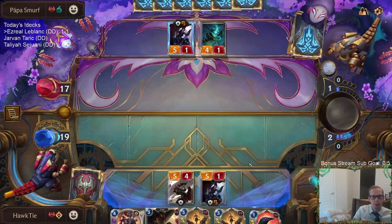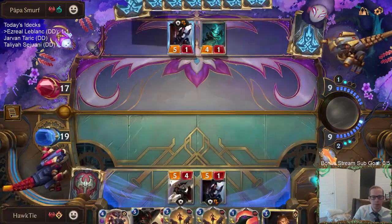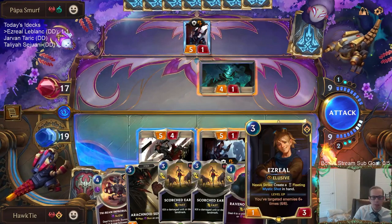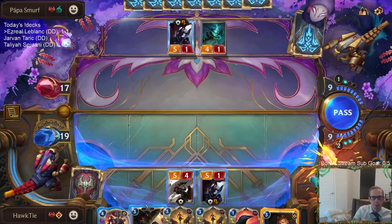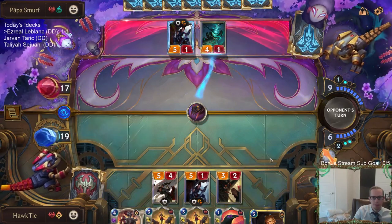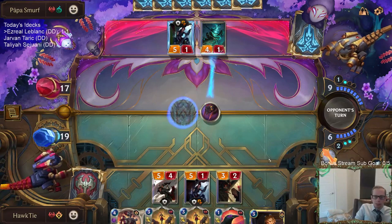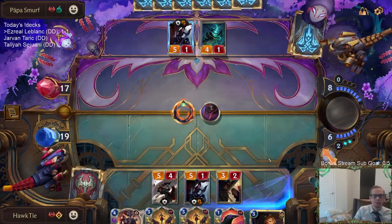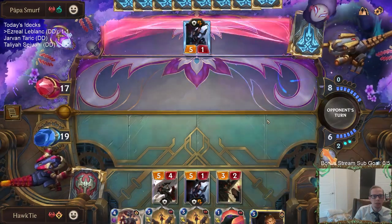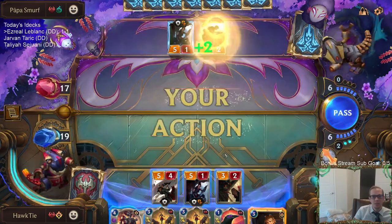Ezreal is at six. A free Mystic Shot would be awesome but I'm not sure it'll work out. Yeah, it's possible they have Ruination — I didn't really consider it but that's possible. Shadow Isles has a lot of card draw now with Spirit Leech and Glimpse Beyond. They've drawn nine more cards than we have — that's a lot.